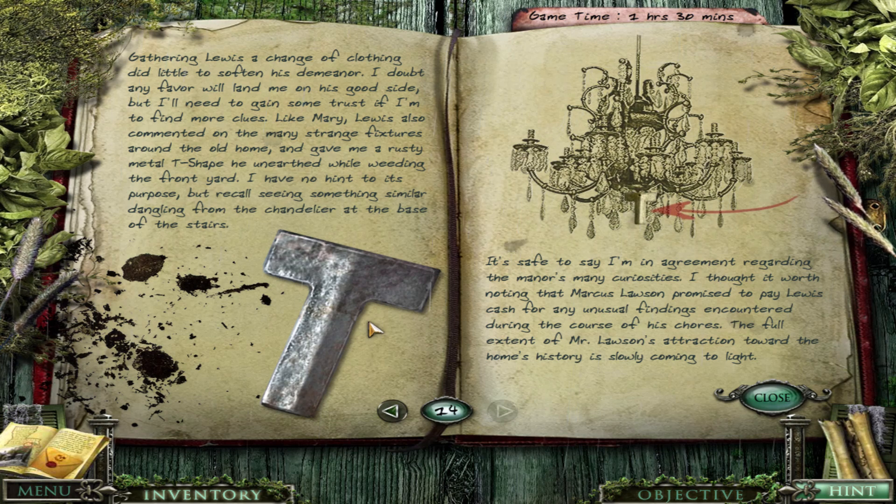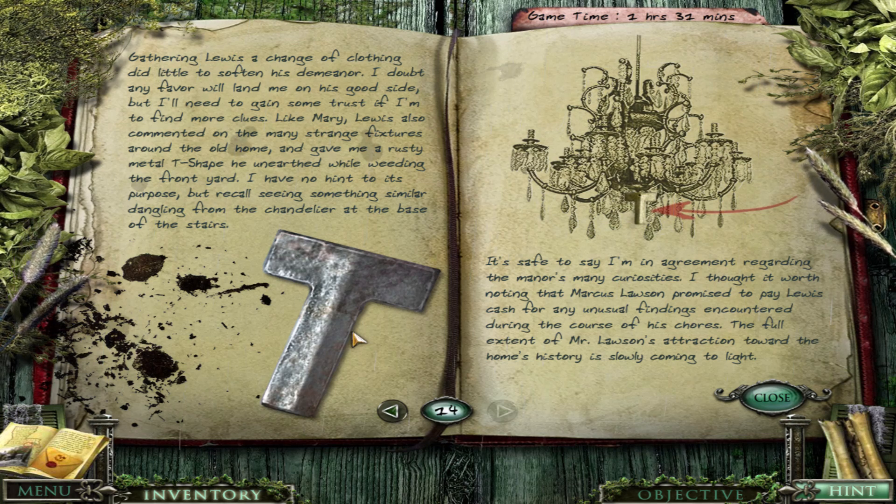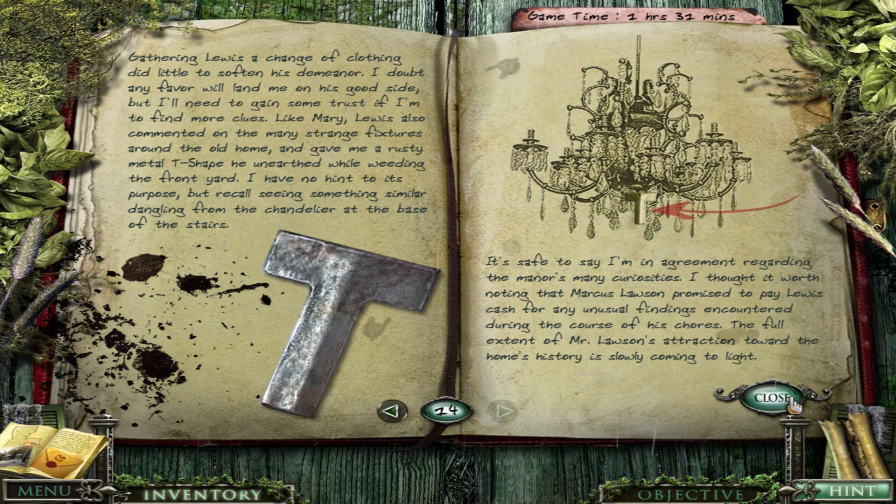Gathering Louis a change of clothing did whittle to soften his demeanor. I doubt any favor will land me on his good side, but I'll need to gain some trust if I'm going to find more clues. Like Mary, Louis also commented on the many strange fixtures around the old home and gave me a rusty metal T-shape he unearthed while weeding the front yard. I have no hint to its purpose, but I recall seeing something similar dangling from the chandelier at the base of the stairs. It's safe to say I'm in agreement regarding the manor's many curiosities. I thought it worth noting that Marcus Lawson promised to pay Louis cash for any unusual findings encountered during the course of his chores. The full extent of Mr. Lawson's attraction toward the home's history is slowly coming to life.